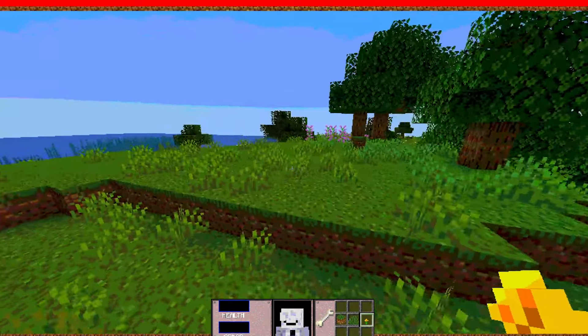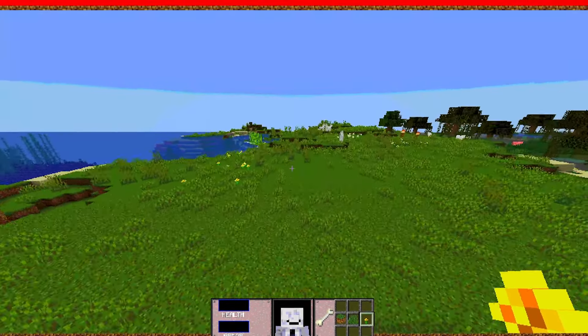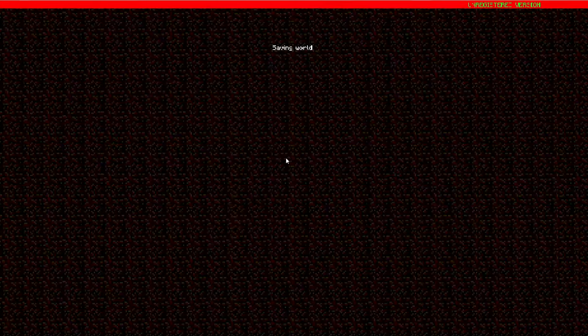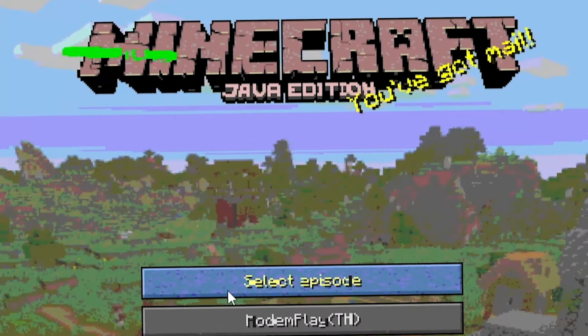I thought what was going to happen is you'd get a pop-up saying 'your demo is expired, exit world.' But no — you can still roam around your world, you just cannot make any changes to it. That is it for the unregistered version of Minecraft 3D Shareware.